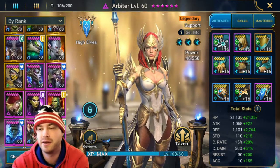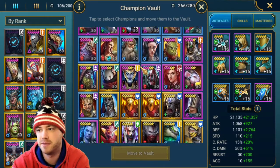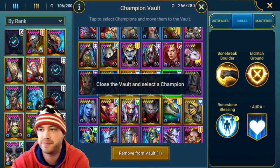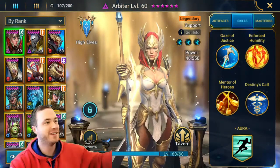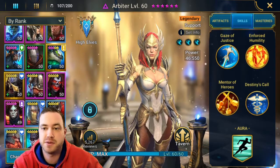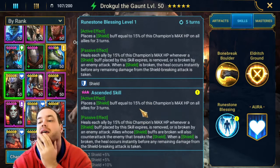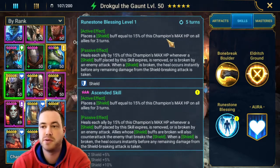Obviously if you fused the legendary — he's in my vault of course — if you fused him up and you have his shield set on him, he can put up a shield for three turns on your team. And if he starts with a shield set he's able to go for almost five turns of shield. This is on a four-turn cooldown. So he either has to double-lap the boss or you have to have two people with shields.